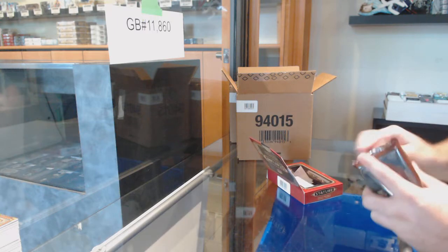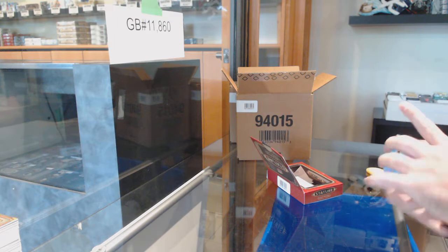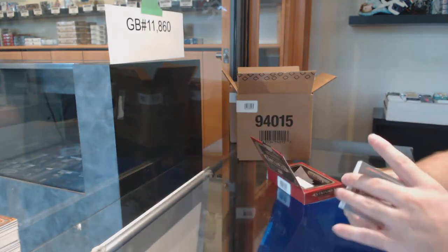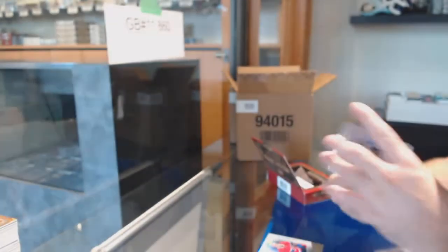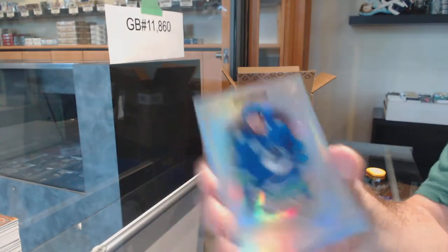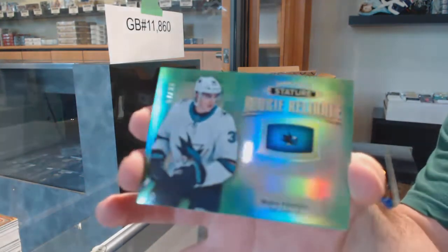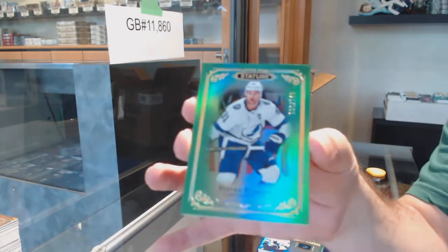I would say blame JT on this because he made it too strong for the Devils. We've got for the Habs Carey Price, for the Winnipeg Jets Mark Scheifele, for the Vancouver Canucks Zach McEwen, and for the San Jose Sharks a Mario Ferraro rookie Reliance numbered to 99.